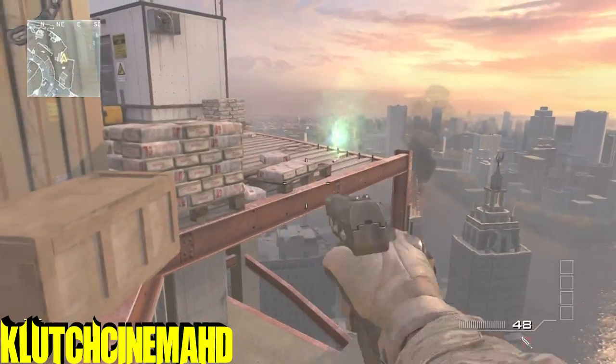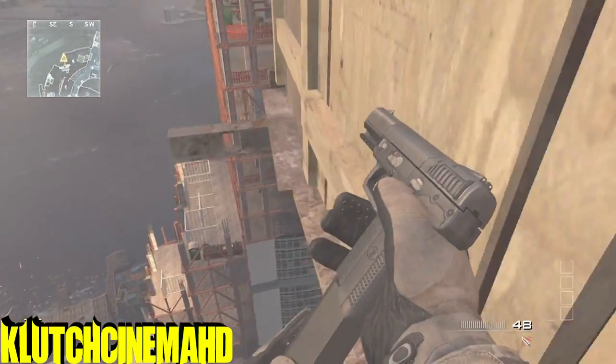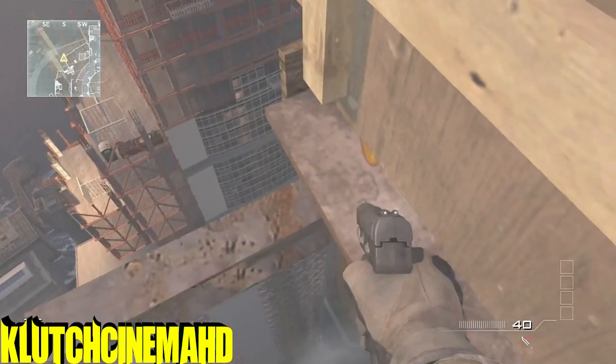Now you want to make a strafe jump and you're going to land right on the sledge right here. This spot is awesome for infected — it's probably also another one of the best spots. It's actually a very easy strafe jump to do once you get used to it.